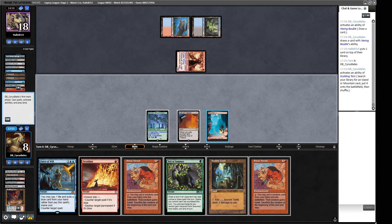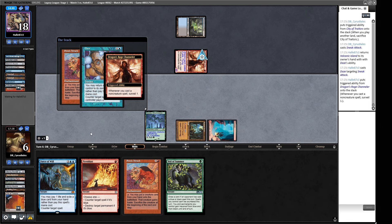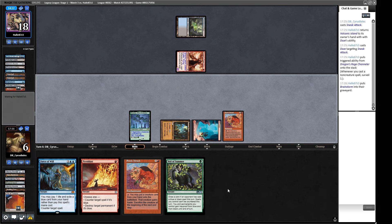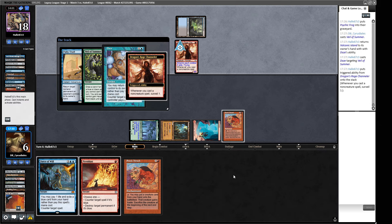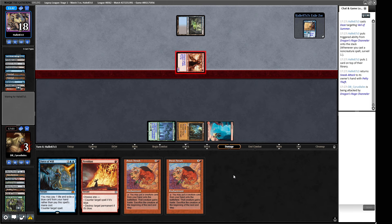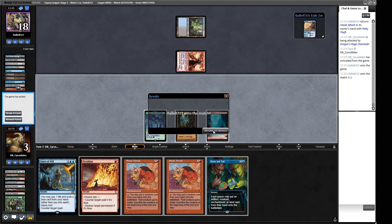We let the opponent surveil and then cast Veil of Summer. Another Daze — sure, that's bad news. Playing Sneak and Show into this sort of blue-black tempo style deck just feels horrible. Our Ancient Tomb is causing us issues with the life total. We can Sneak Attack something in but it doesn't matter — we've got nothing and we're just dead. We jumped through a load of hoops but our opponent just had what they needed. Let's go to round four.